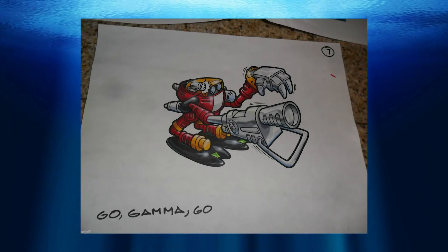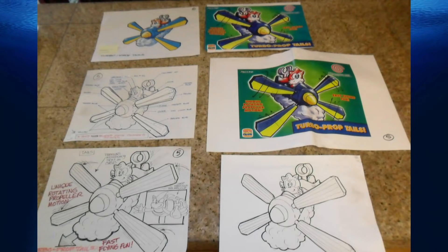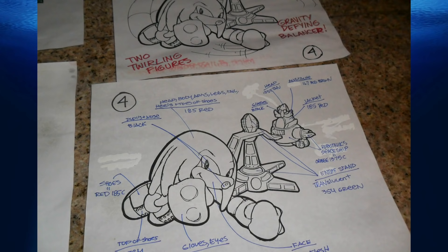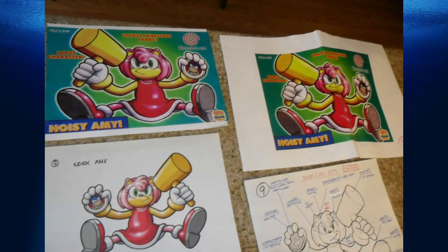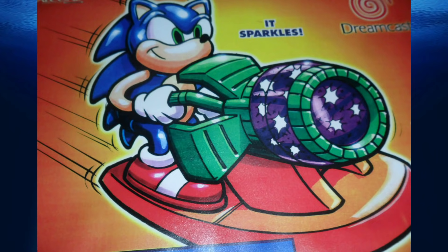Burger King Toys: In the late 1990s, to coincide with the game's release, a line of Burger King toys were planned that, for some reason, never saw the light of day. The range would have been quite extensive, planned to include all of the major characters — Sonic, Tails, Knuckles, Big, E-102, Eggman, and a rather odd Amy Rose toy. Sonic also looks like a weird cross between his adventure and classic design. Mockups of all of these toys were leaked onto the internet decades later in 2014.